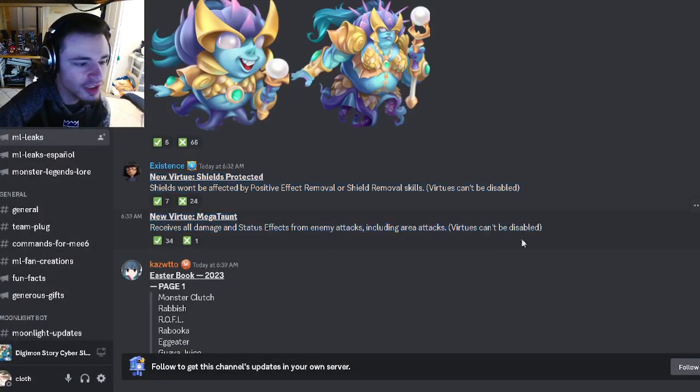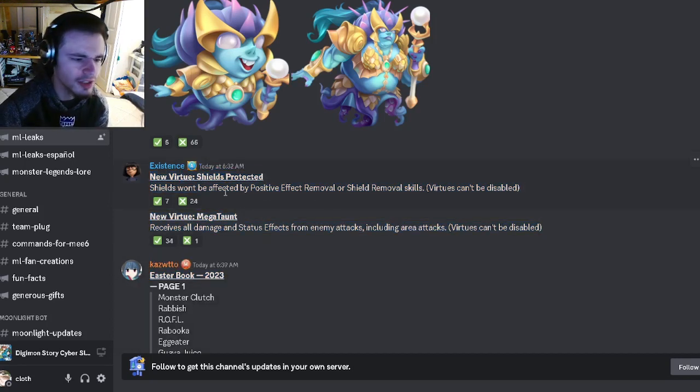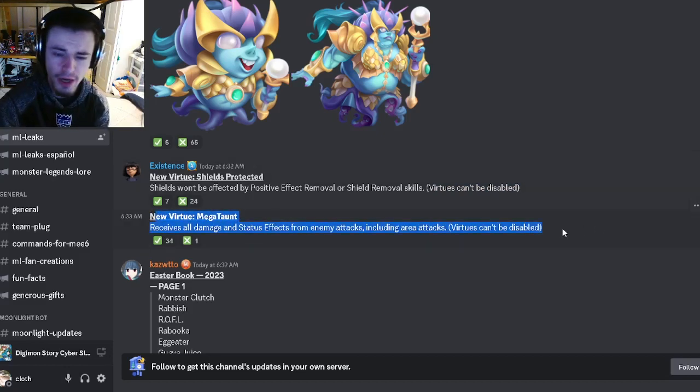We have what these two new traits do — we did already see these two new traits. This one is basically going to make it so that you can't be affected by shield removal skills, and that includes positive effect removal if it's targeting a shield. And then we also have the Megaton one — all attacks go to that monster, and Virtues cannot be disabled. So this Megaton will be very, very good.